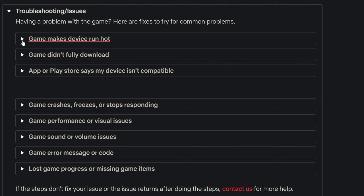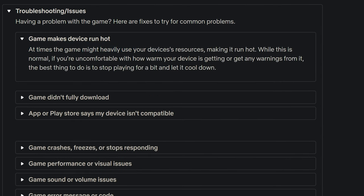Troubleshooting: Game makes device run hot. At times, the game might heavily use your device resources, making it run hot — while this is normal, if you are uncomfortable with how warm your device is getting or get any warning from it, the best thing to do is to stop playing for a bit and let it cool down. Simply, if your phone is getting very hot, you can close the game and give your phone time to cool down. Then you can play again and the game will go smoothly.